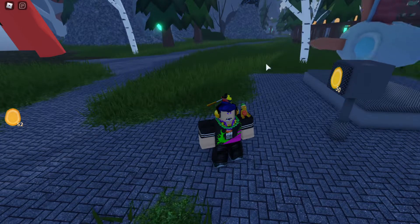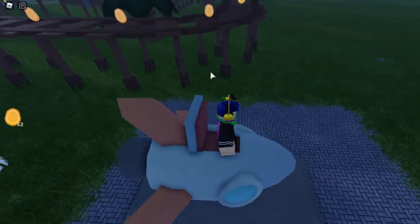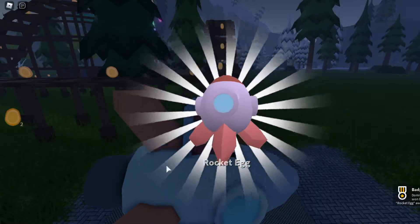Collecting the coins was pretty simple — I just went around and clicked the ones near me and was able to get 52 coins. Once you have 50 coins you should be able to ride the rocket, and it should give you the rocket egg. The ride launched and I was able to get the rocket egg.